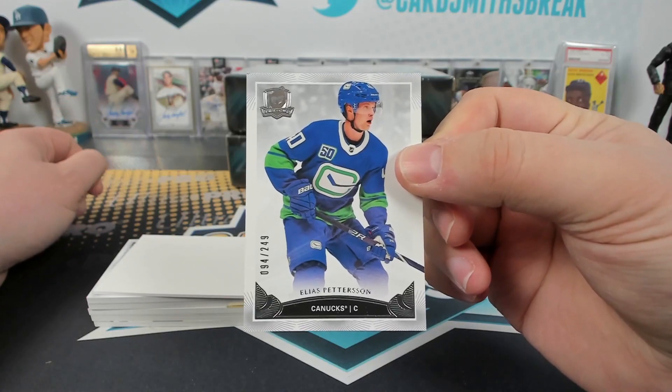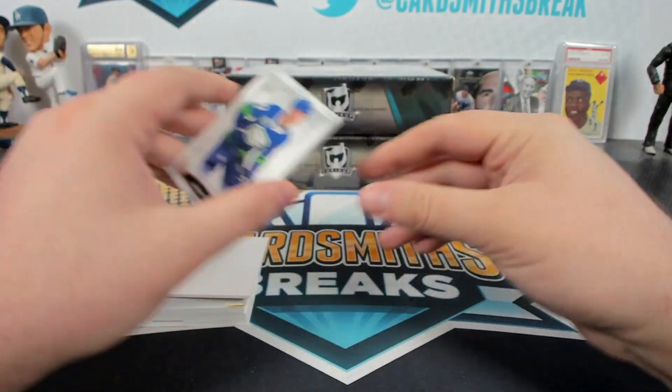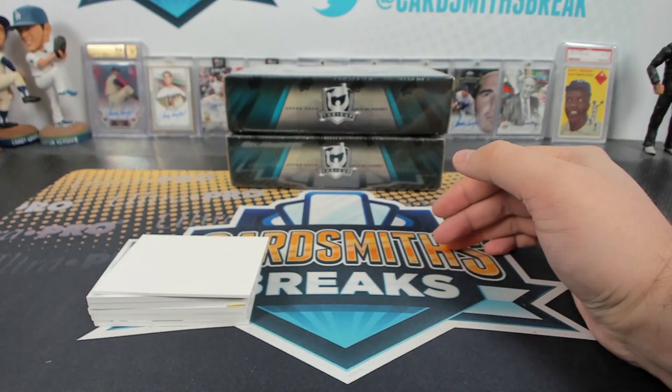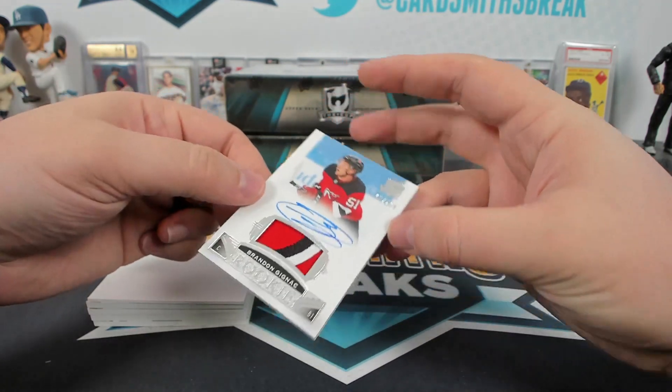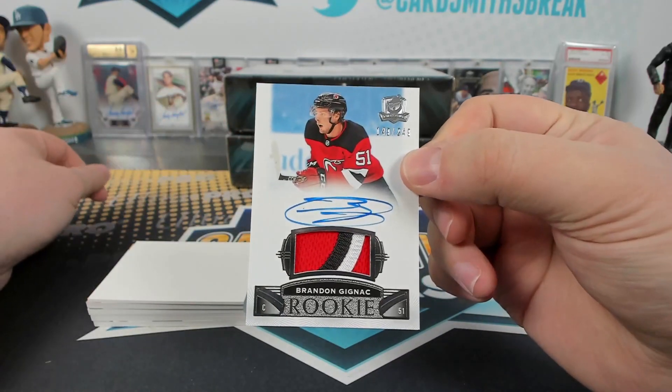Peterson to 249 — that's not so bad, that does look good. We got a border — do they have borders? Geniac RPA to 249.